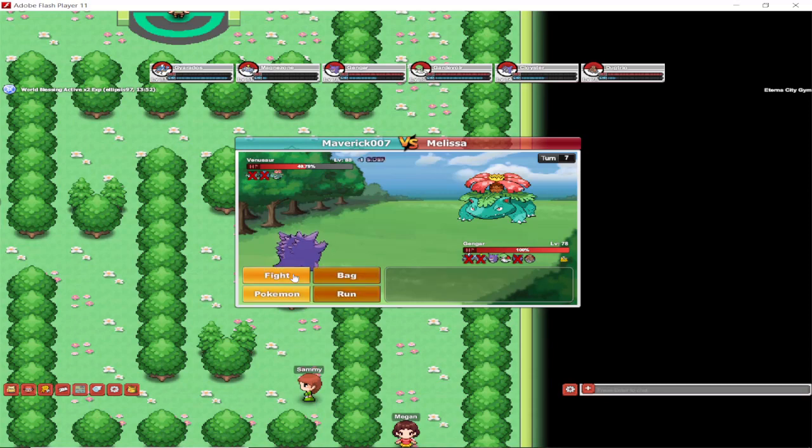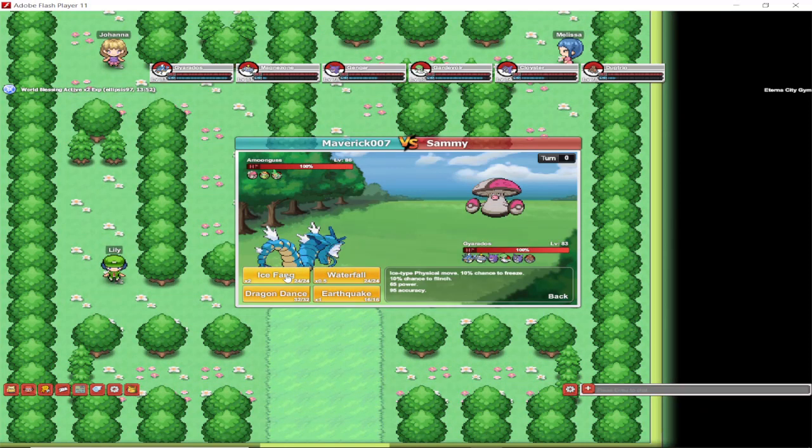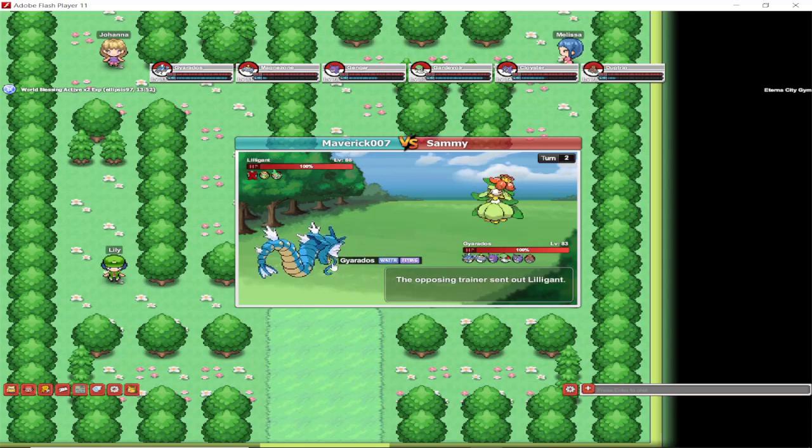Gengar always comes quite handy — the Destiny Bond ability is always very handy to have because it can get you out of some trouble. Gengar is a fairly quick Pokemon, so most of the time you will use Destiny Bond first before they manage to make a move. You have to make sure that the Pokemon on the other side will kill you in one move, because otherwise you end up low on HP and if you try Destiny Bond a second time it's not gonna work. So you either switch it out and try again next round or simply attack at that point.